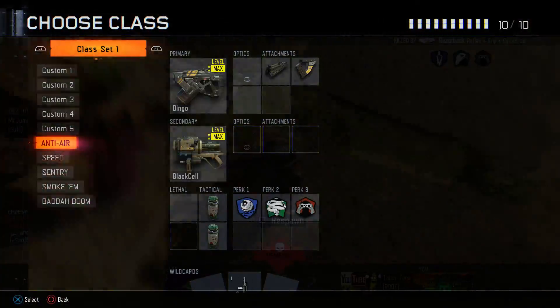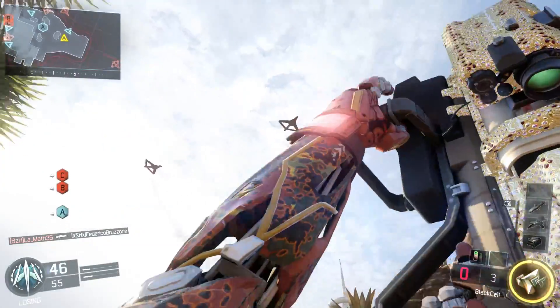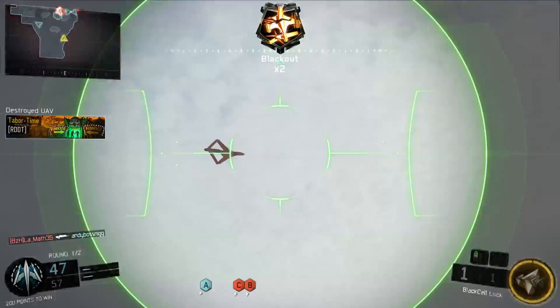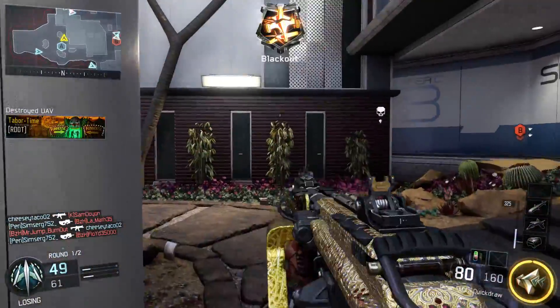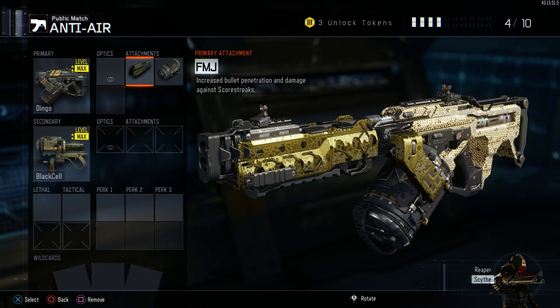One last thing I wanted to talk about was the class setup. I highly recommend that everyone has their own personal anti-air class made just in case the opportunity arises. Even if you're an amazing player, you could be tossed into a game against a team that has a hater, a Wraith, and many other goodies ripe for the shooting. My personal favorite class is an LMG with FMJ and extended mags — FMJ on an LMG can decimate any scorestreak in the game in a matter of seconds, which is why I also suggest extended mags.